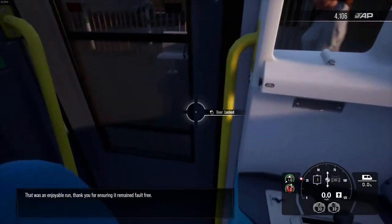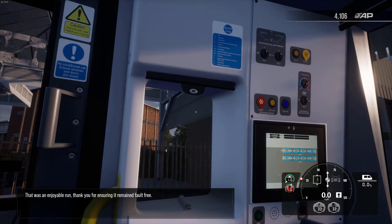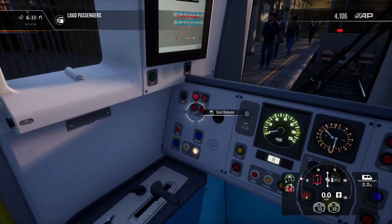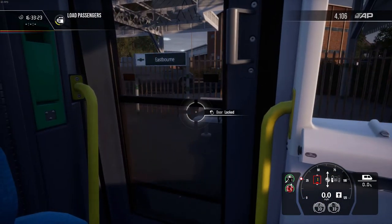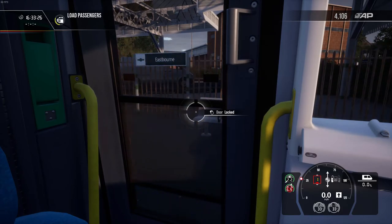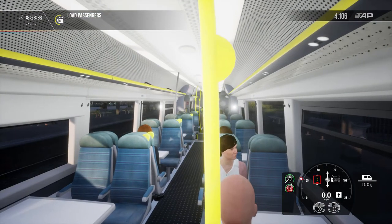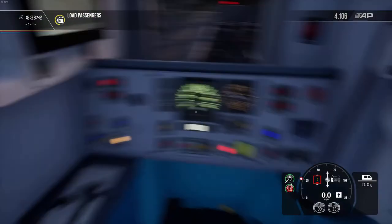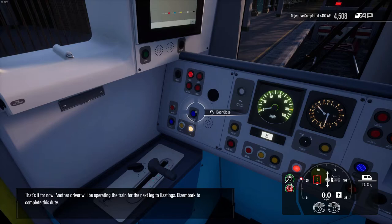That was an enjoyable run. The game says 'Thank you for ensuring it remained fault-free.' My pleasure! What happens now — do I have to open the door? It doesn't say anything. I'll open the door anyway. They can all get out. I have no idea what happens next. There are a few people getting on. If I'm going to drive the train out I have to walk to the other end. It normally tells you what you're supposed to be doing.